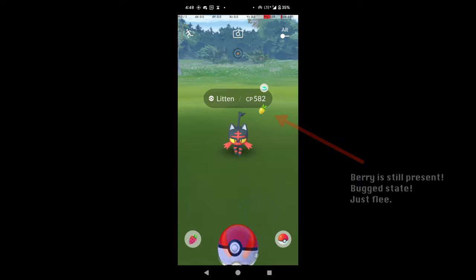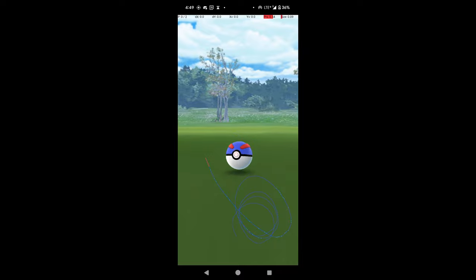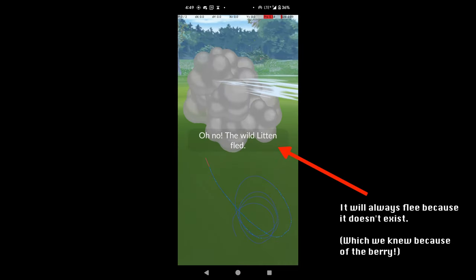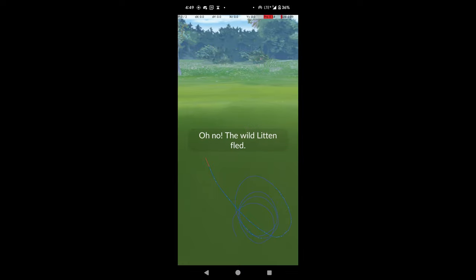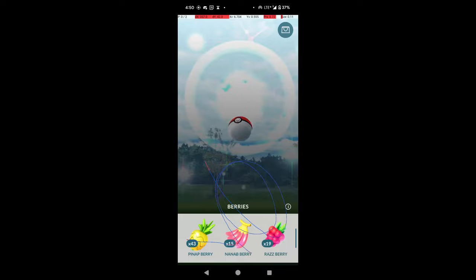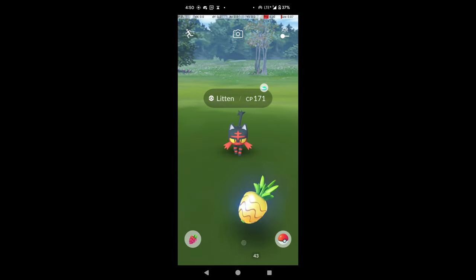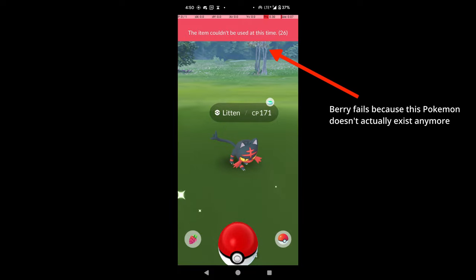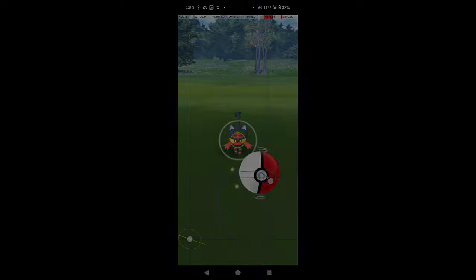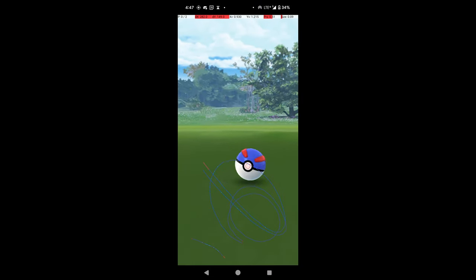If you re-enter the encounter and it doesn't have the berry active, then it escaped from your throw and you can Quick Catch it again. A second technique: if you Quick Catch once and re-enter the encounter, you can try to use a berry — if an error message pops up, it means the Pokémon was caught the first time and you can safely flee. I don't like this technique as much because the error message covers the flee button, which loses time. The last technique is to just never use Quick Catch on Incense Pokémon. This loses some time but avoids having to faff around with berries.